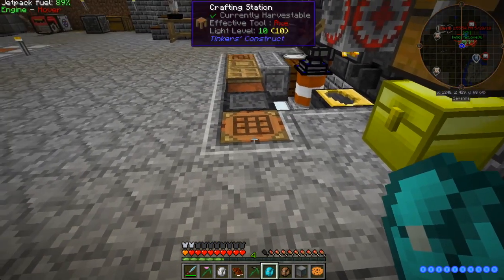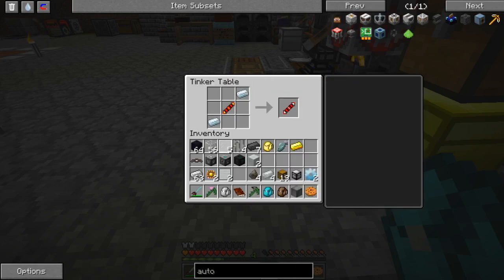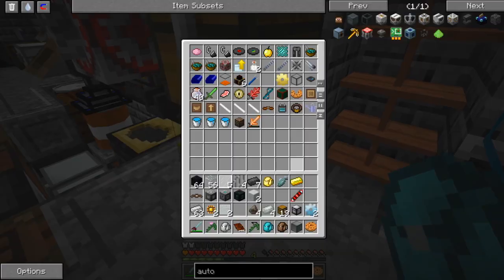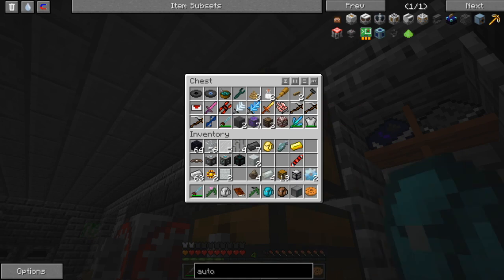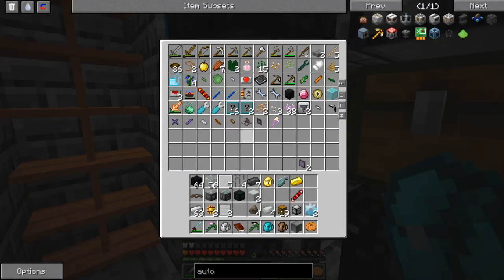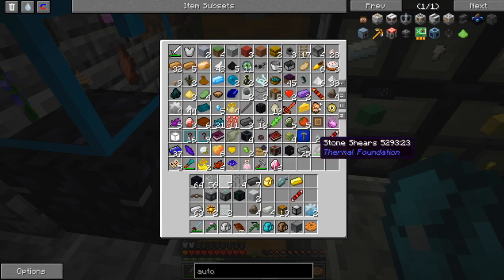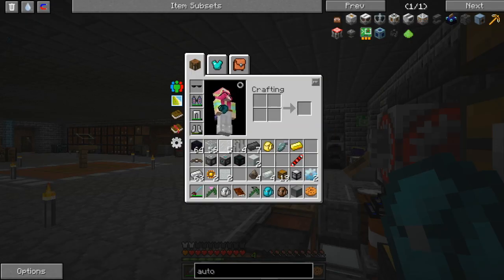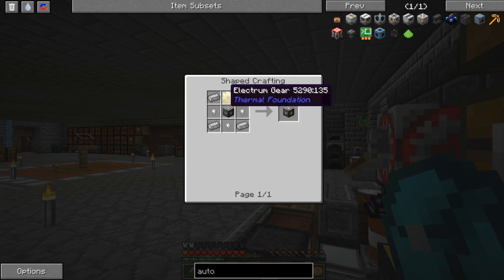Can I get another quest done? That, and that — got that. Now we just need the machine frame. I did a quest — some kind of machine frame, yay, quest done! We're getting so many quests done. I could have sworn I had a machine frame somewhere in here. Oh, I think I already looked in here and it was just a machine chassis. I'm going to have to make one. I need a basic one and four electrical steel, three invar nuggets, and an electrum gear.